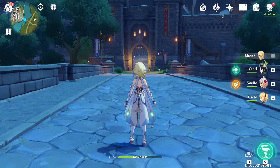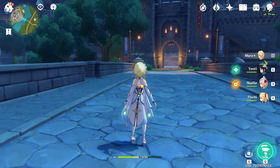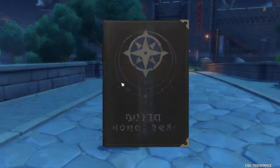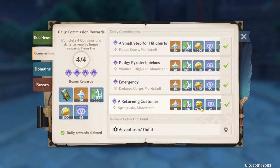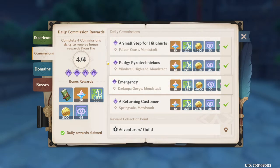Back to the Primogems — do daily commissions every single day. If you go over to the Adventure Handbook, you can see the commissions. Daily commissions reset every day, and you get 10 Primogems for each challenge, which is up to 40. Then the final bonus reward gives you 20 more, for 60 Primogems in total.